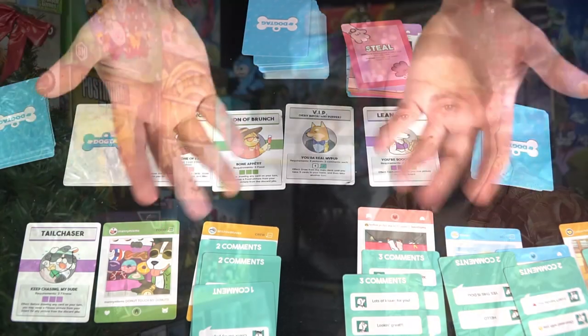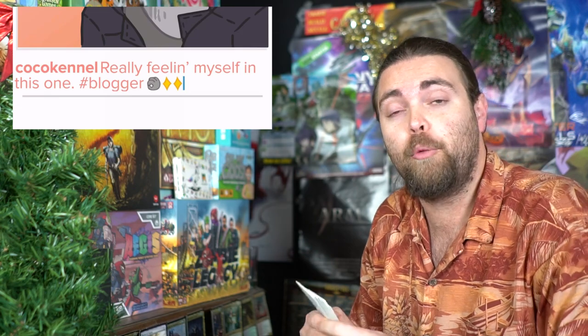A quick clarification: in a two-player game you have five achievements out and the first player to get three wins. In a game with more than two players, you start with six achievements out. When only three remain, you add one from the deck so there are always three available — and once somebody gets three, they win the game.